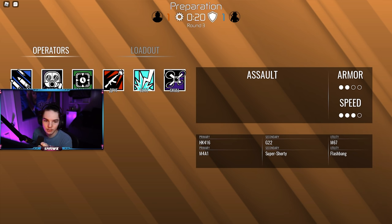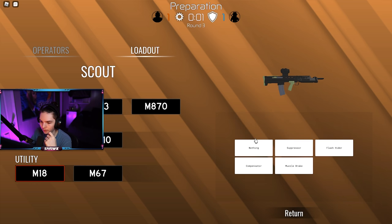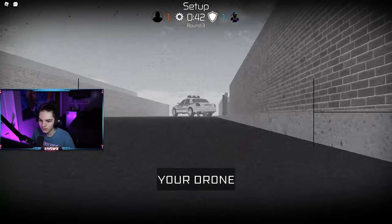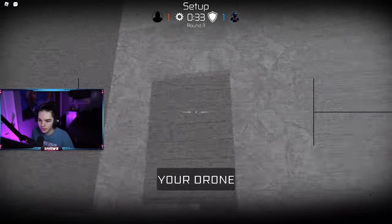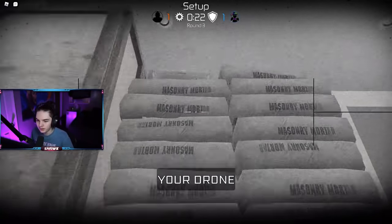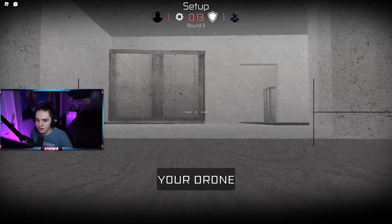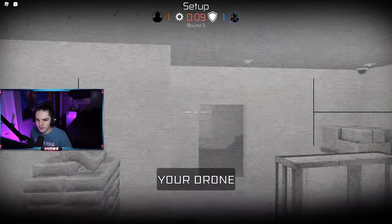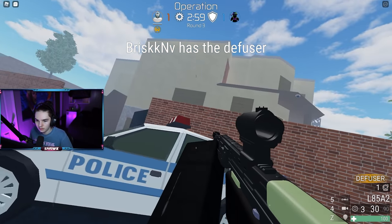We're on attack now. These operator icons are sick - they're honestly sick. I saw someone on Fiverr who does operator icons that look similar to this; I wonder if he hired that guy because he makes really good custom operator icons. This guy's a three speed, two armor - do they have a four speed? They do have a four speed! He's got an L85. Let's get a barrel on this quickly. The drone even looks sick! I wish you could jump this high in Siege. The default cams seem to even be in the right place - that's awesome.